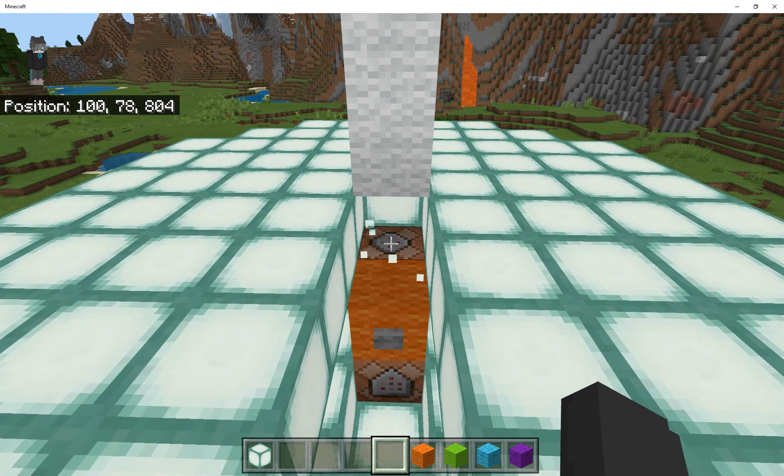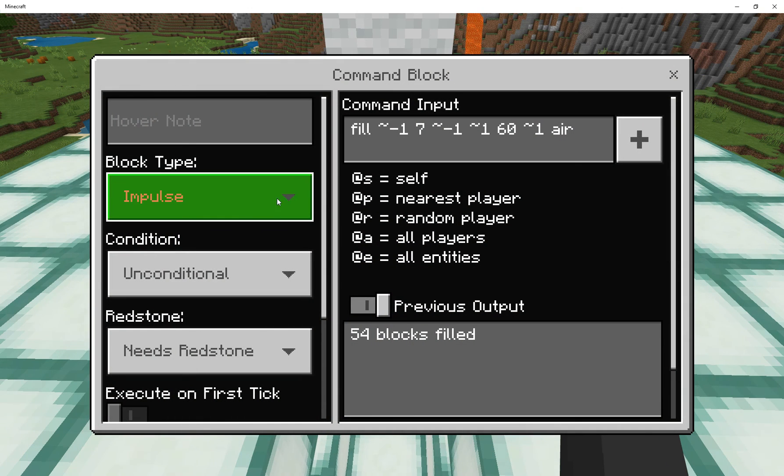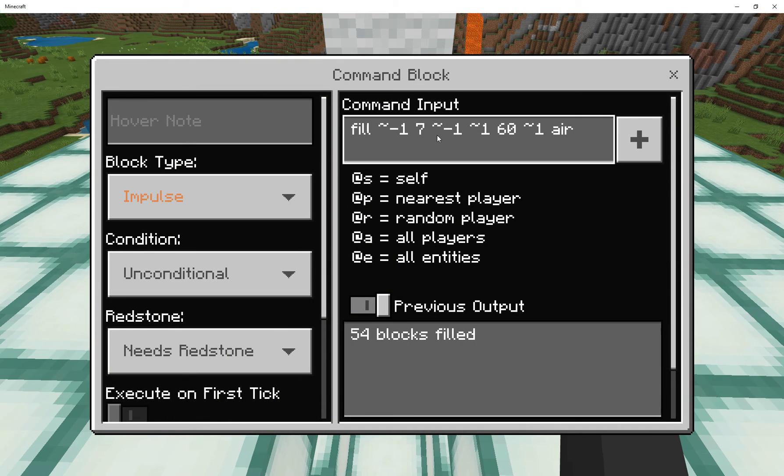So what this command block does: it instantly fills the patch below it with air, down inside the pit — from seven above the bedrock level up to 60, which is about four below sea level in Minecraft.